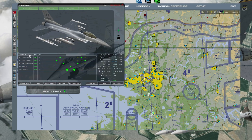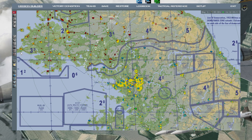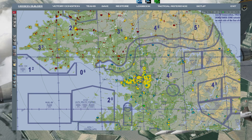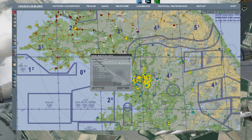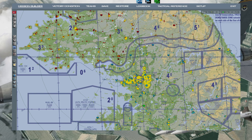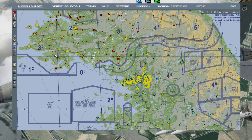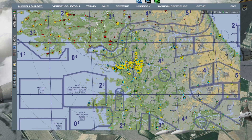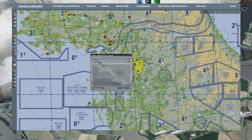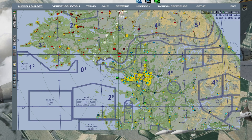For weapons, go into the weapons loadout - you can change whatever you want, that's self-explanatory. Change weapons on both sides. For SAMs, press the SAM button, click where you want the SAM to go, make sure you're on the correct fraction. The equipment setting isn't about ownership, just the equipment type. Place an SA-2 and an SA-3 for DPRK, and add Hawks on the blue side.